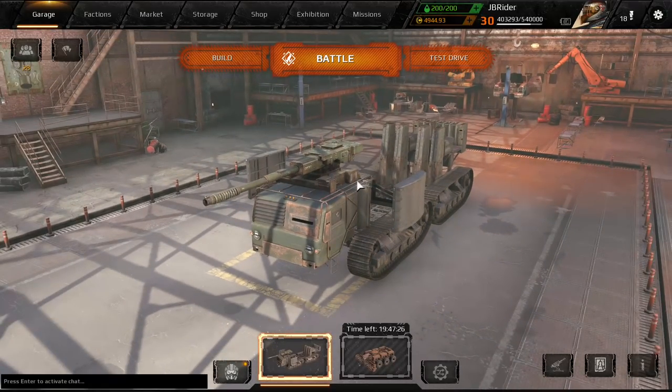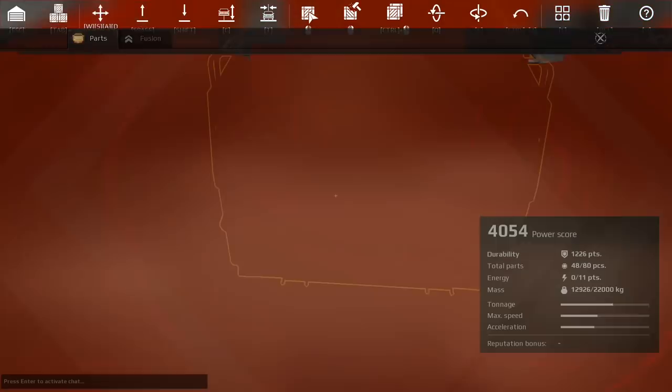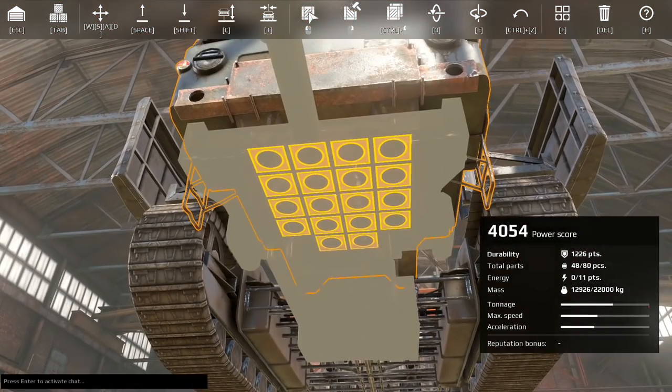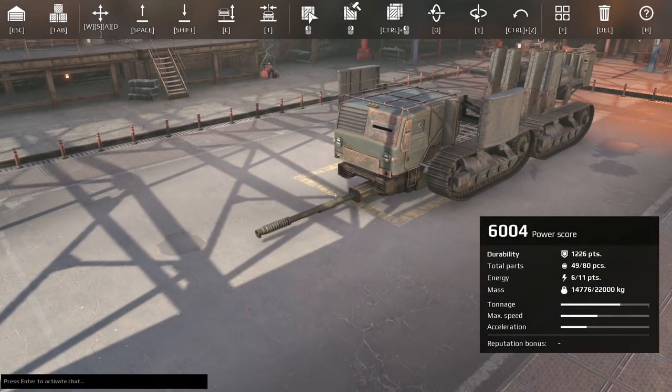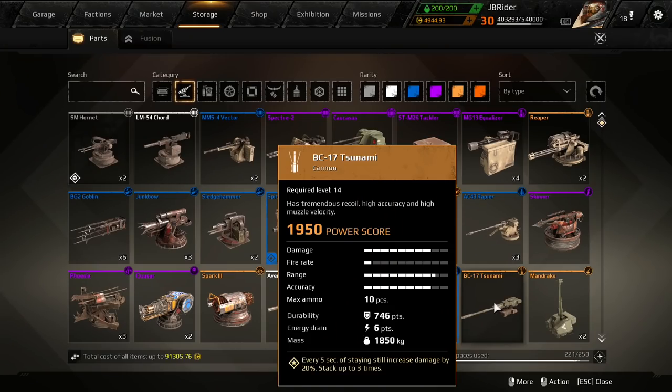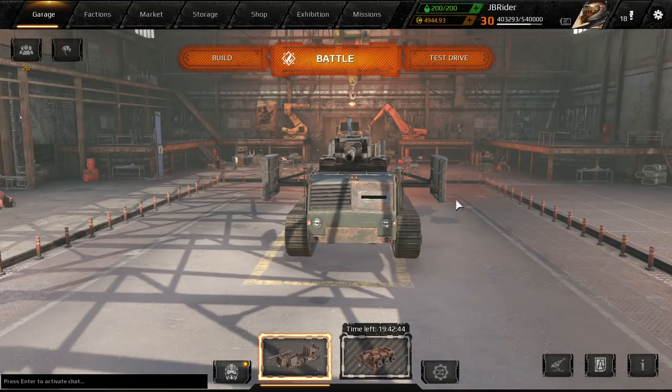Now let's look at the pros and cons of each weapon. For the Tsunami: it is much easier to snipe at longer ranges because it has a high velocity shell. The Tsunami is also easier to conceal on certain builds — you can easily mount it under your build or box it in with armor pieces. You can have an underslung Tsunami, which you can't do with the Mammoth. The Tsunami is a bit lighter and it does more damage as you've seen.